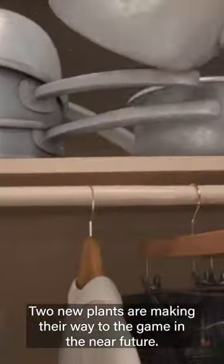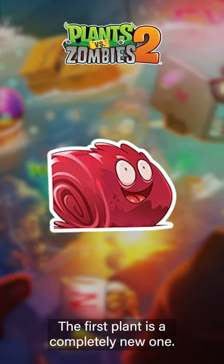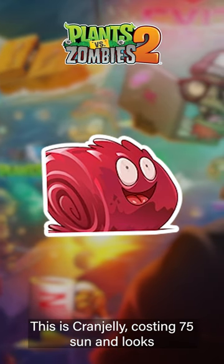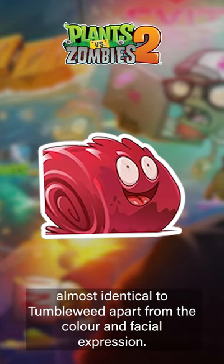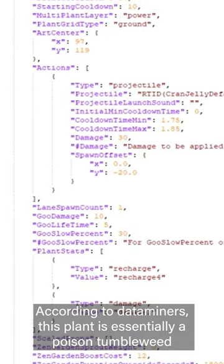Another month, another set of leaked Plants vs Zombies 2 content. Two new plants are making their way to the game in the near future. The first plant is a completely new one: Cran Jelly, costing 75 sun, looks almost identical to Tumbleweed apart from the colour and facial expression. According to dataminers, this plant is essentially a poison tumbleweed that does damage to zombies over time and also slows them by 30%.